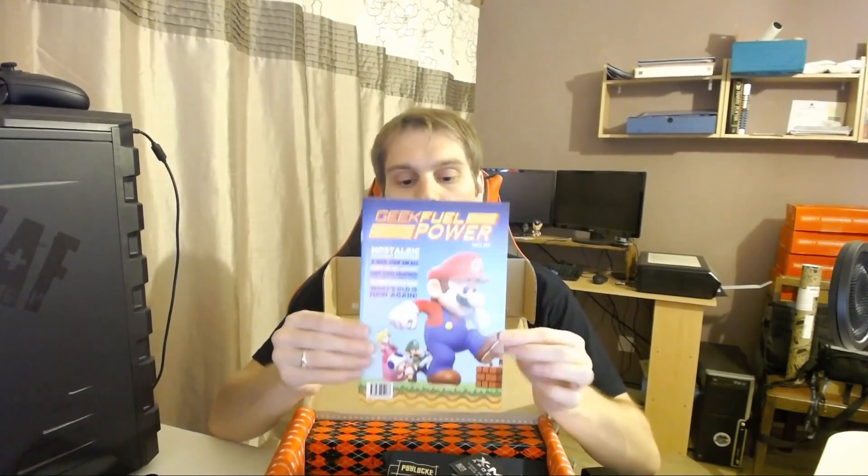Let's get it going, open it up and see what's inside. Oh, there's a Mario - so Geek Fuel Power, Nostalgic. It's issue number 20. Everyday essentials, X-Men, find them all, how we get Harley, giant space creatures are out to get you, this month's hottest games, what's old is new again - cool. I'll put that there for a moment.